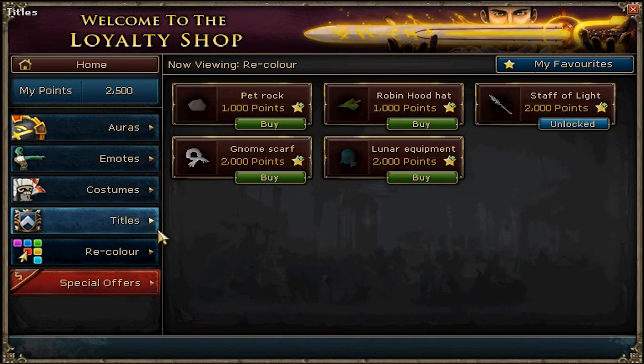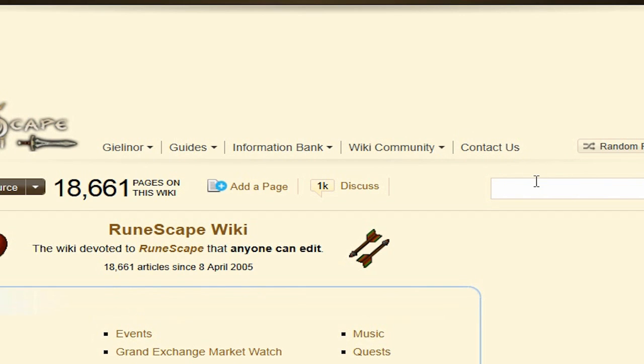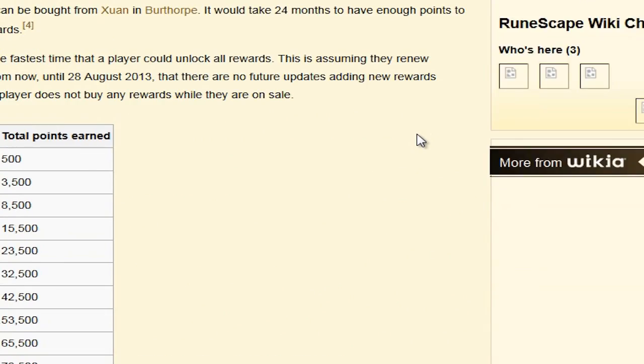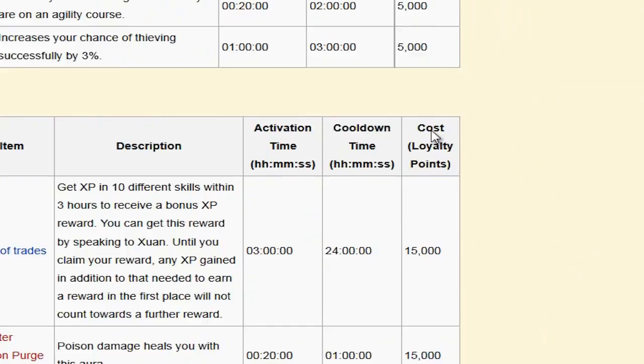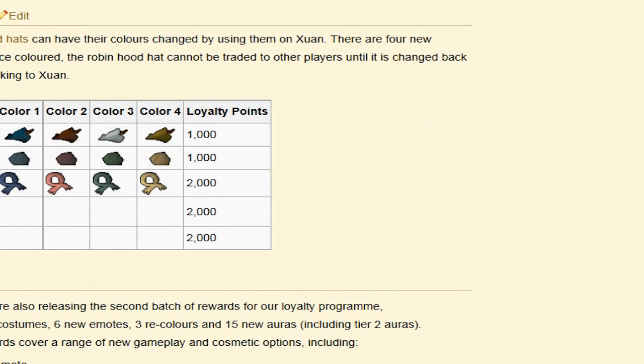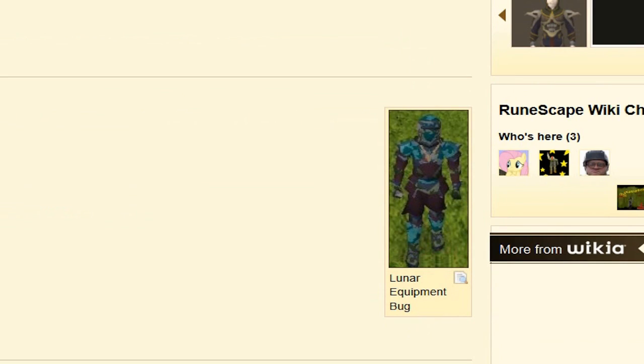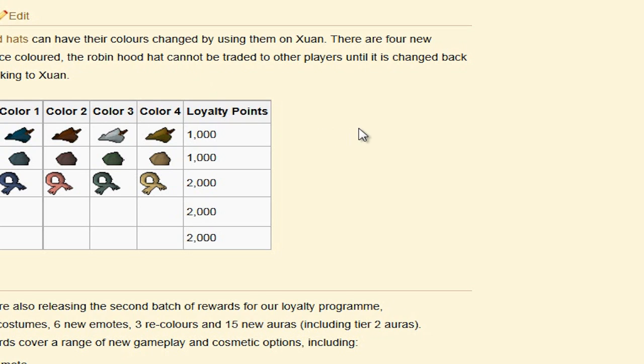Now I'm out of points because this recolored staff was just BS. Let me look up recoloring on the wiki. So apparently you can only get the lunar equipment in blue, red, green, or white.